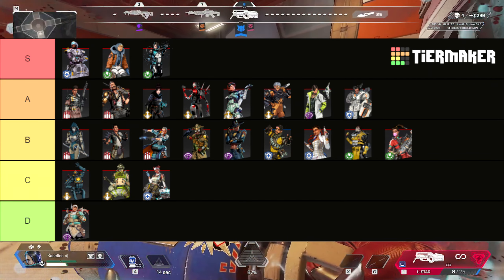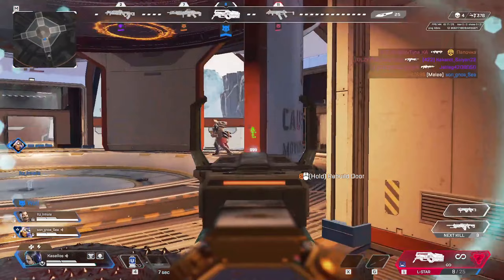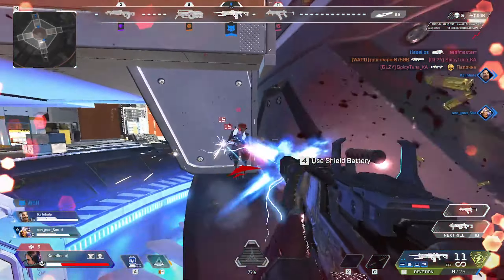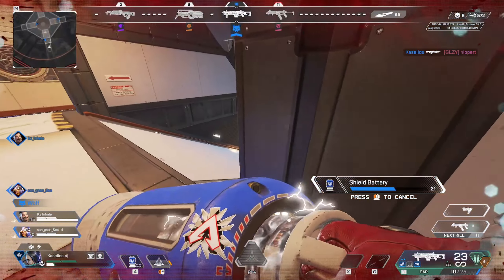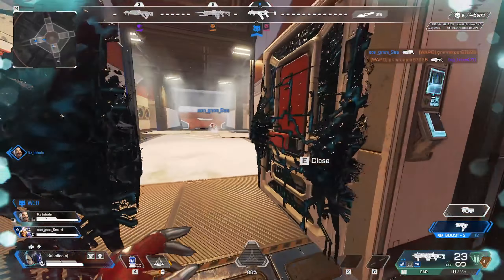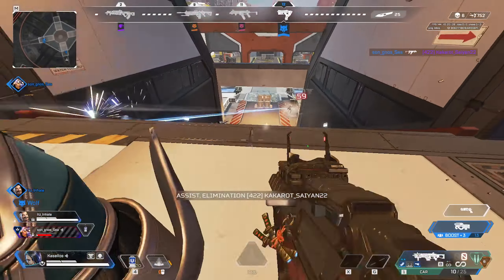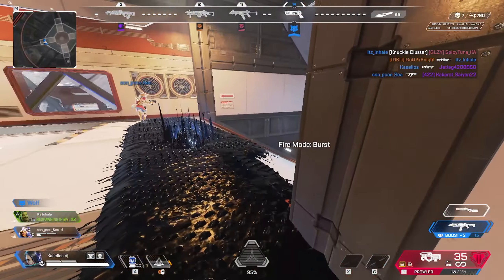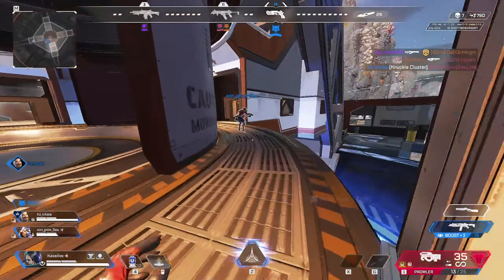Last legend of the entire tier list is Catalyst, and I gave her ultimate S tier — which is probably no surprise to anybody. It is an ultimate that does pretty much everything in the game. Catalyst wall can be used offensively, defensively, for rotating, and it stops any form of scan from going through. The only counters to Catalyst wall in the entire game are basically a character who can go over the wall like Horizon, or another Catalyst herself. If you're ever in a bad situation, you can just throw it down — because of how fast you get it back — and it'll buy you about 30 seconds. If you ever make it to final rings, you can just throw it from one side of the ring to the other and let everyone else fight while you hide on your wall. She definitely has one of the most impactful ults in the entire game.